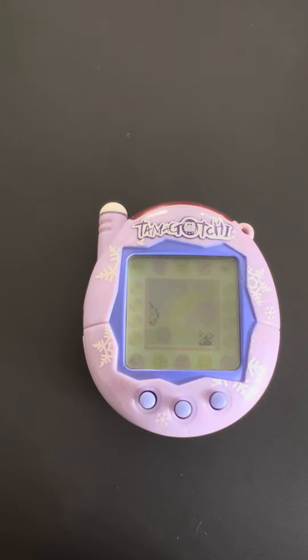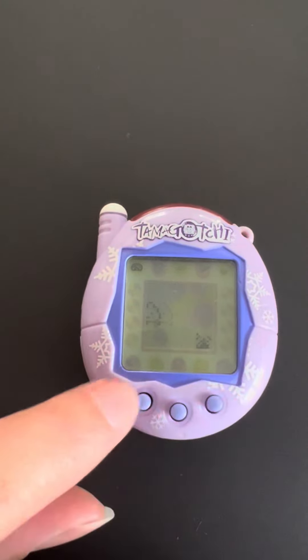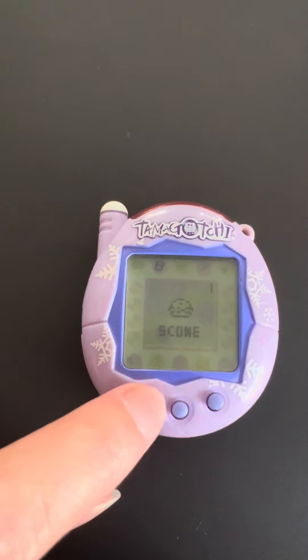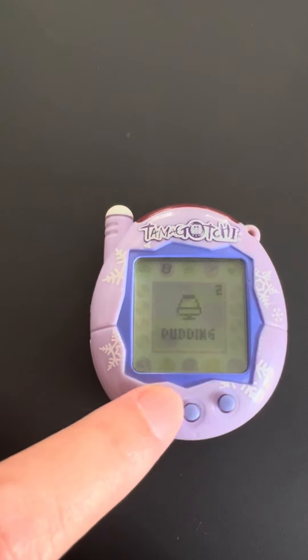Here we have the V3 and we've got the child Mizutamatchi. Let's go ahead and check — hunger and happy look good. I'll do some sushi and then a snack — pudding.